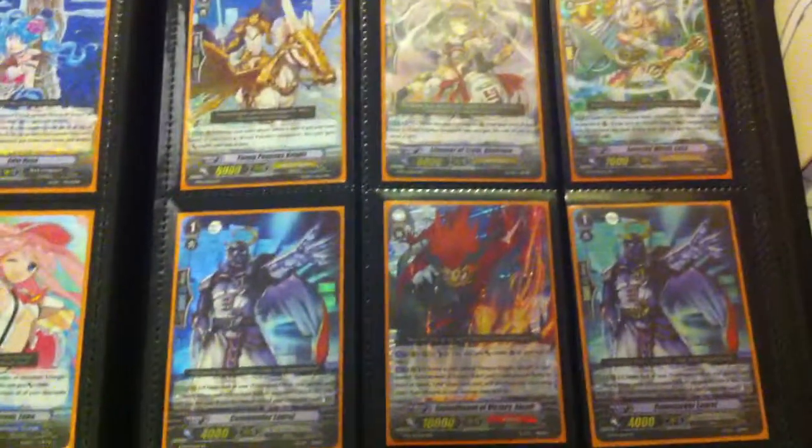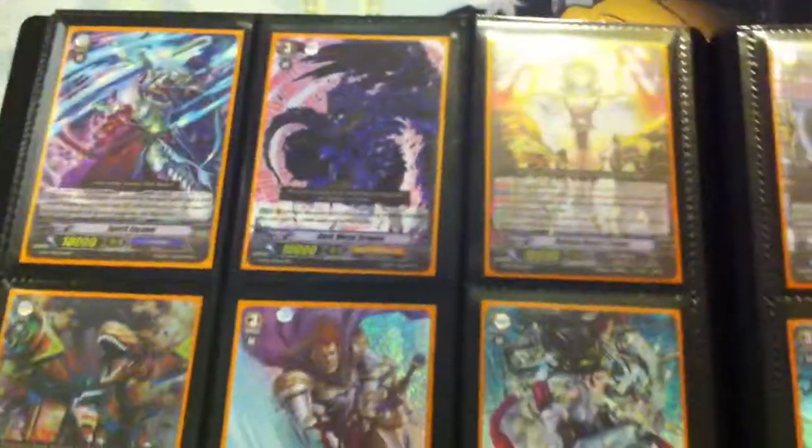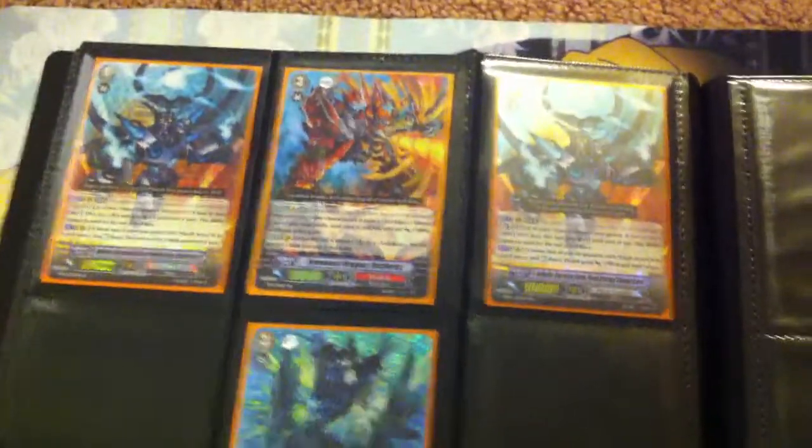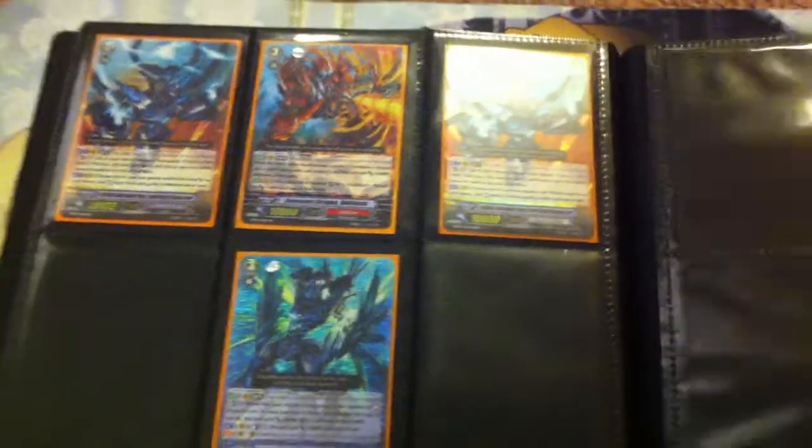An SP Top-Eye Aqua. An SP Blonde Zelle. It's an SP Tyranno Legend. And an SP Infinite Cosmolord.